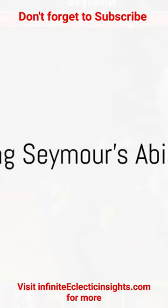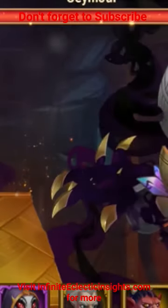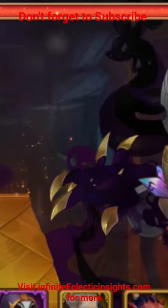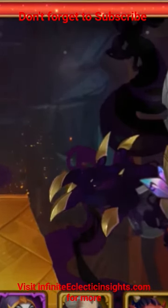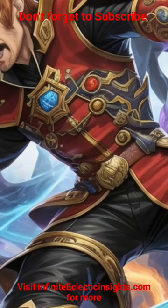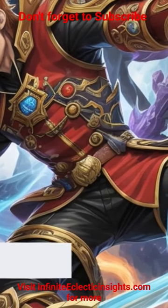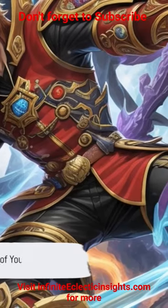Firstly, understanding Seymour's abilities is instrumental in formulating an effective strategy. Seymour is known for his powerful attacks and high energy level. However, he also has a weakness — his speed can be relatively slow compared to other characters. This knowledge should form the bedrock of your strategy.